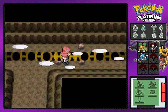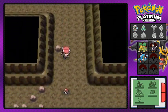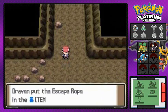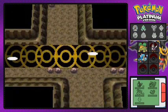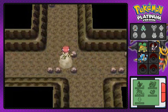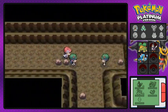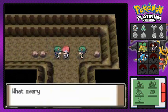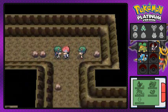Rock Smash again — we rock smashed the crap out of it. Down to the corner, that repel is gone, and we find ourselves an Escape Rope. Bdoof, you are a lifesaver when it comes to Rock Smashing everything — that's why everybody uses you as an HM slave. Here are two more people who want to battle us, so let's go right ahead.